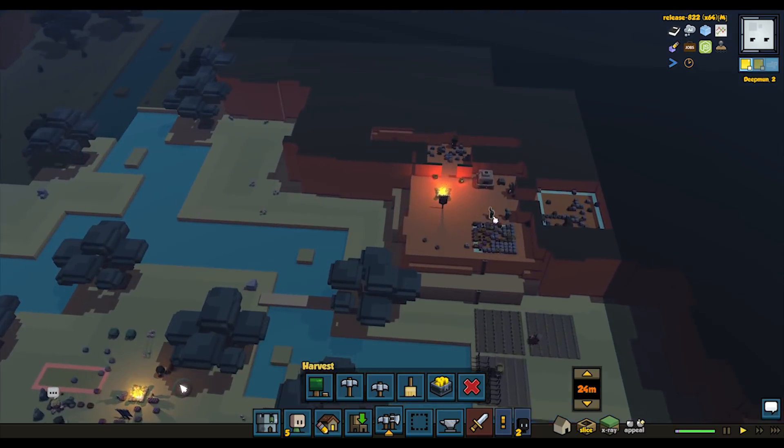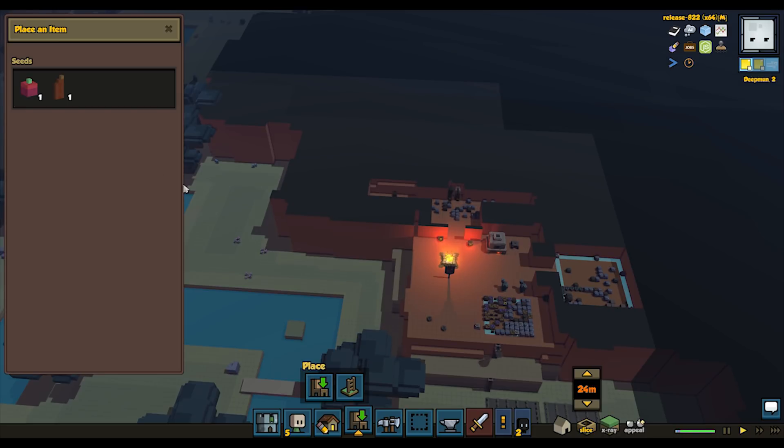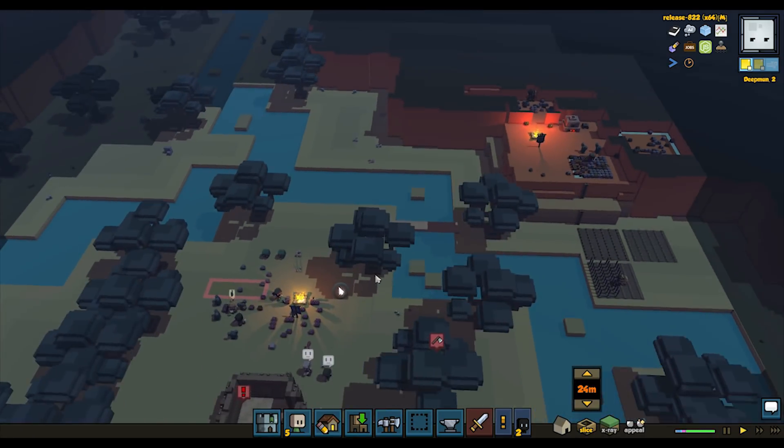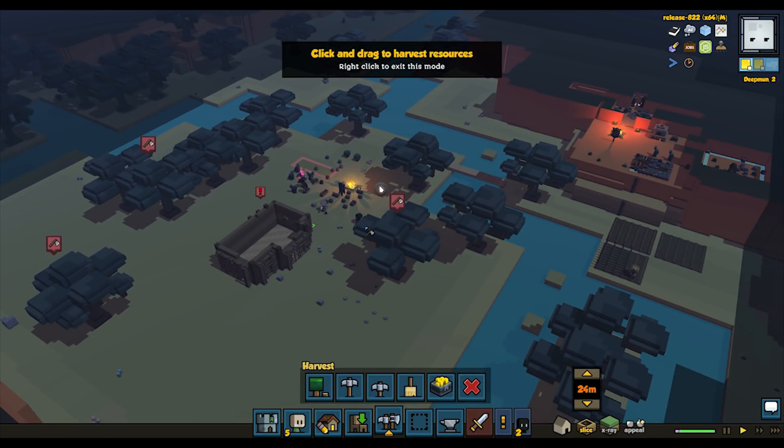First, figure out which of your friends you'd like to play with, and figure out which of you has the beefiest computer and the internet connection with the fastest upload speeds. This person should be the host of the multiplayer game — the person who runs the server and to whom everyone else connects.